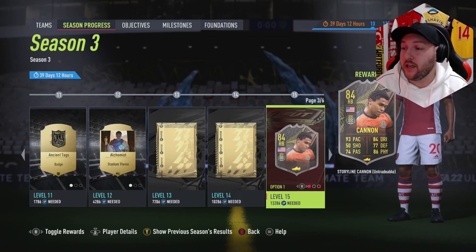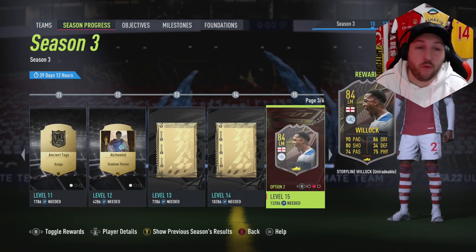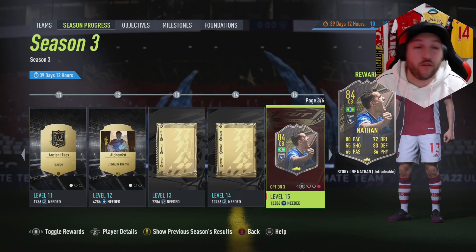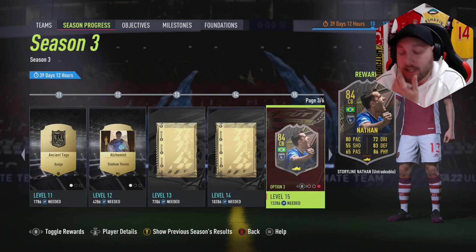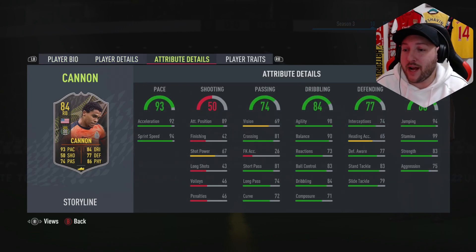We've got a right back from the Liga NOS, or Portugal Liga as it's called now. Then we've got Willock from the Championship, and then we've got Nathan, the Brazilian centre back from the MLS. Going through these cards, obviously you've got yourself a very good right back there.